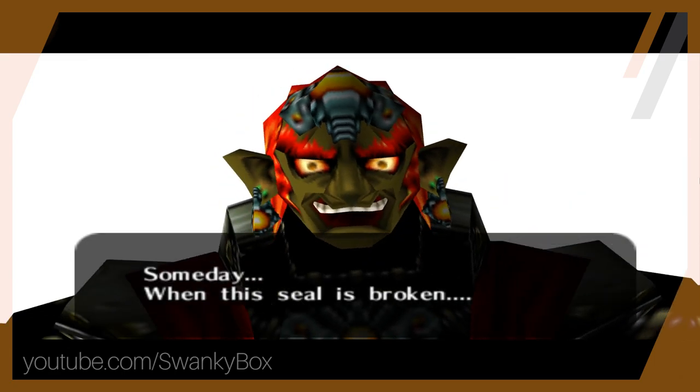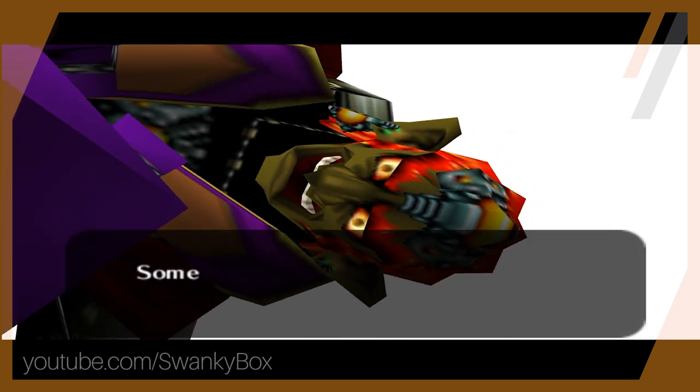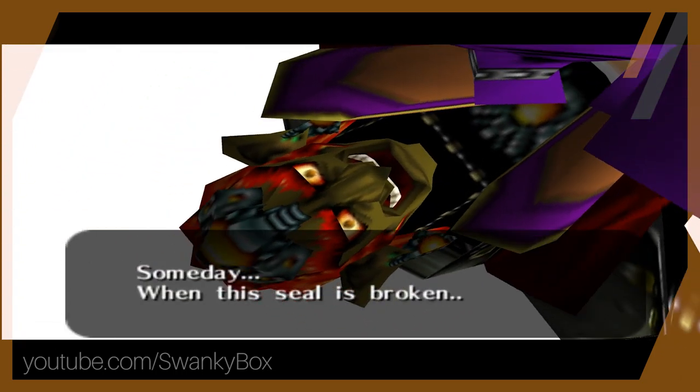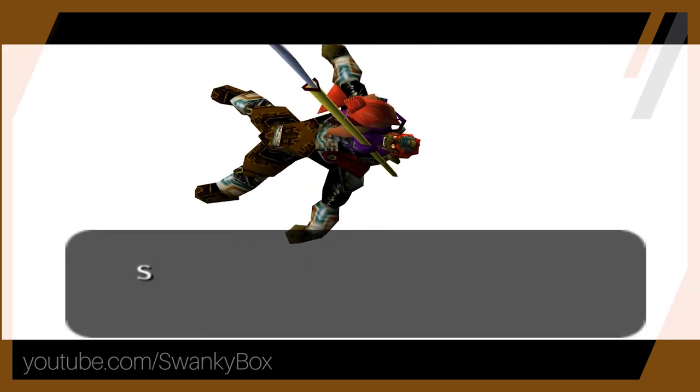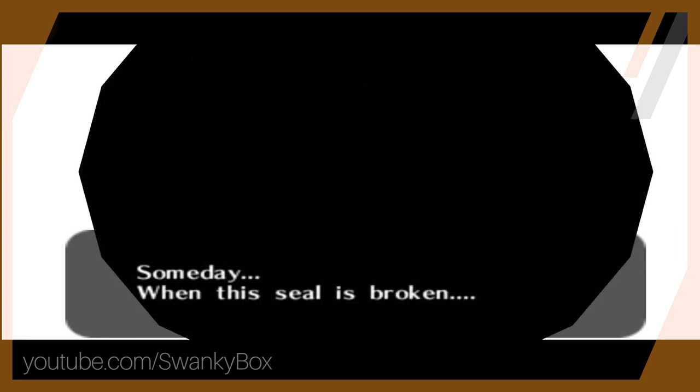What I did not realize is that if we spawn a Gerudo guard to arrest Link, the guard appears standing on Ganondorf's chest. It looks really, really funny — Ganondorf is apparently into some very interesting things.